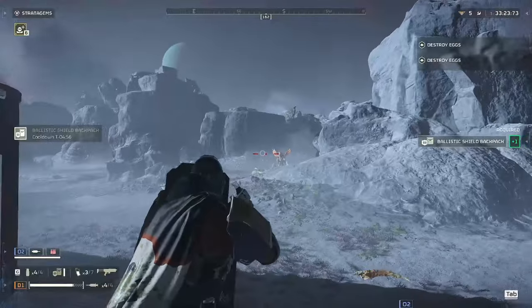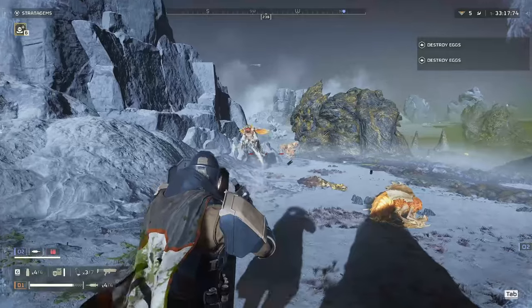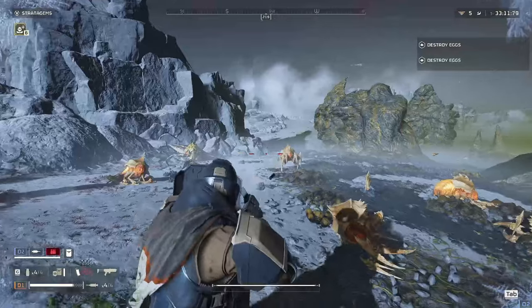The shield allows you to use stims or throw grenades without having to leave cover. Pairing that with the impact grenade — my favorite grenade — you can quickly deal with striders, or use them to stun berserkers or devastators, and then just pull out the Defender to finish them off with ease.